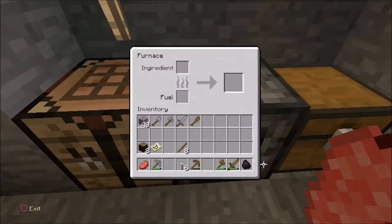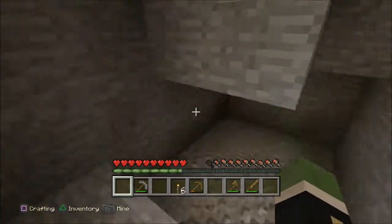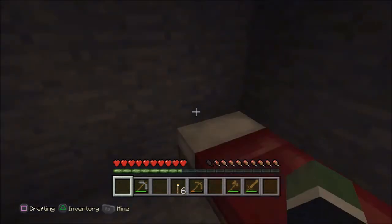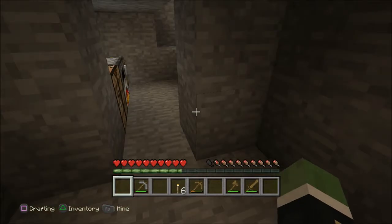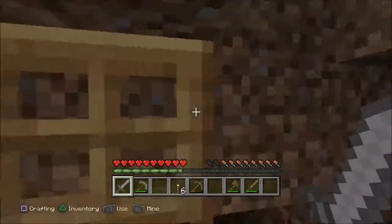Let's cook this one little piece of raw beef. Just made a bed, why not use it? I need to go find some more food. Stone sword — because who wants wood when you have stone?